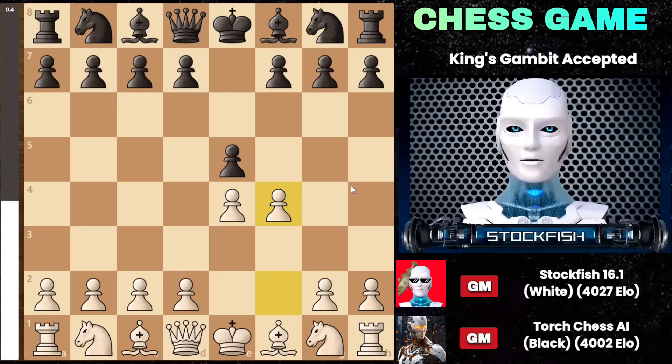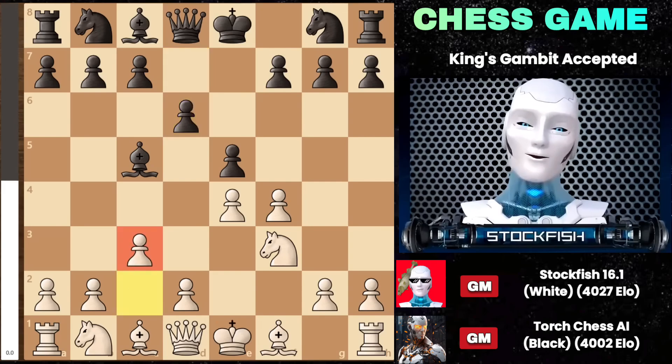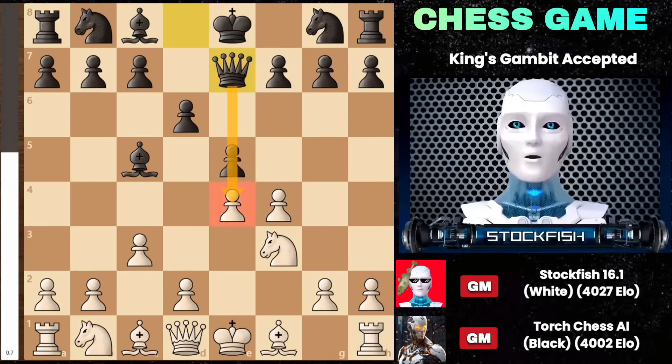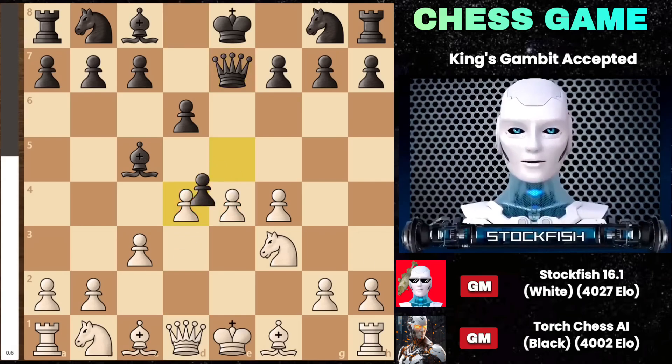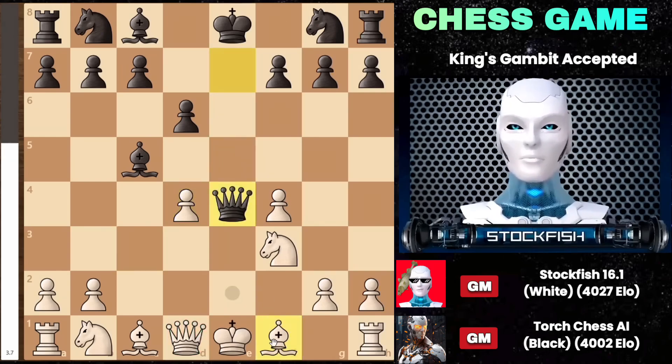Let me show you the variation that will occur if he dares to play Bc5. Bring out your Knight to f3, threatening to play Bc4, and after d6 c3, preparing to strike in the center with d4. Black might be tempted to play Qe7, indirectly attacking the pawn on e4. Then you can strike by playing d4, and after the capture and recapture, the e4 pawn becomes vulnerable. Black can easily capture it, and at this juncture, don't block the check by moving your Bishop or Queen.